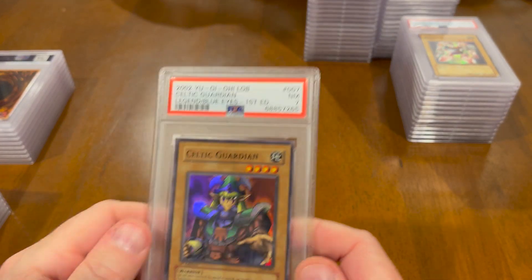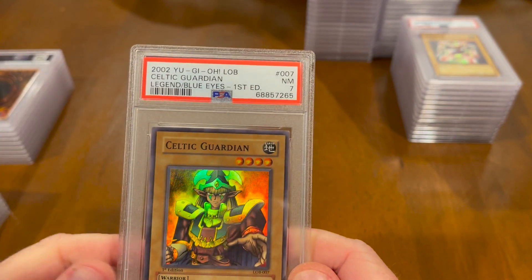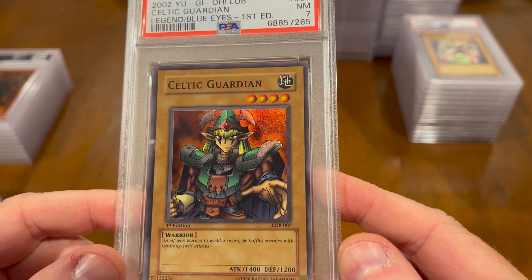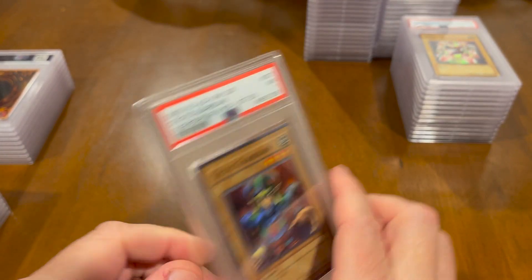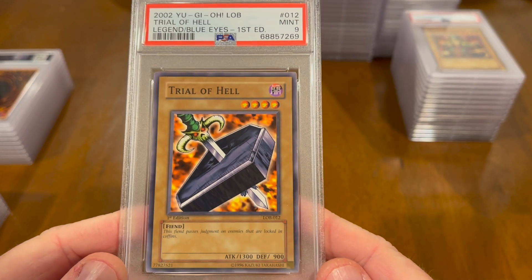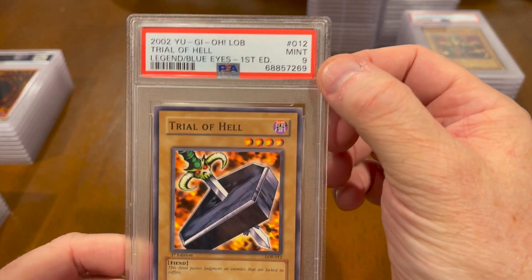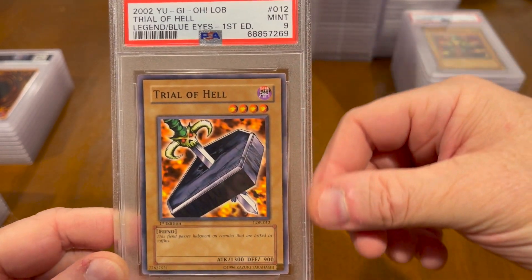Legend of Blue Eyes First Edition — Celtic Guardian. A little bit off-center, First Edition — 7. So these will be for sale. I will actually be putting them up. I'll let you know how to look for the pricing. But there are weird scratches on this case already, because the card itself does not have a scratch in it. And this is a 9 — Trial of Hell, First Edition, Legend of Blue Eyes. It looks pretty well centered.